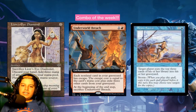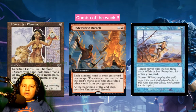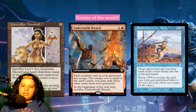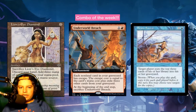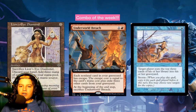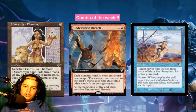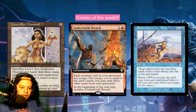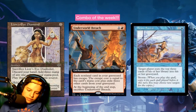So this combo — how it works: if you do this on turn one, you play Lion's Eye Diamond, play an Underworld Breach, then cast Brain Freeze from your graveyard by exiling three other cards from your hand. You mill yourself for nine, then exile three of those cards to replay Lion's Eye Diamond, and another three to play Brain Freeze again. You can basically mill yourself infinitely — and everyone else — as long as you've got enough cards in graveyards or libraries.